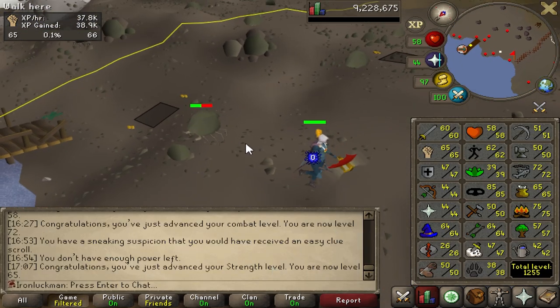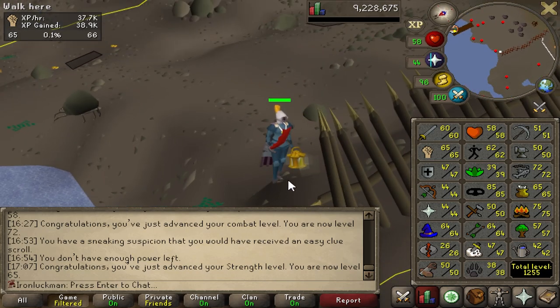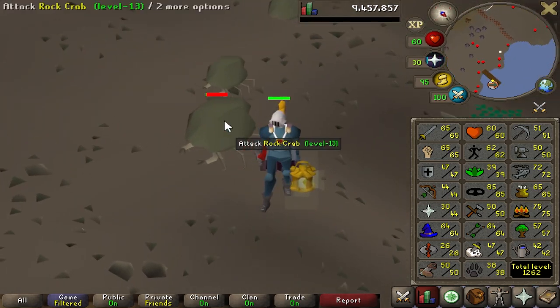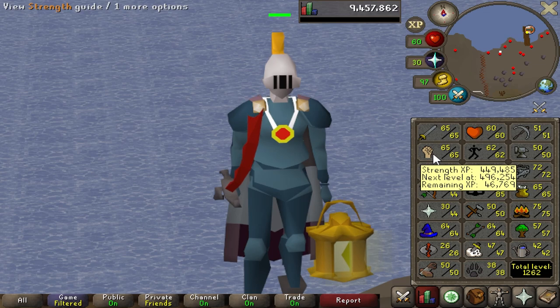And there we are — 65 strength has been achieved, on to attack. Just a couple hours later, we've landed 65 attack. It's time to access the Warrior's Guild.